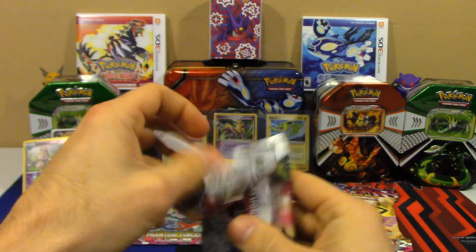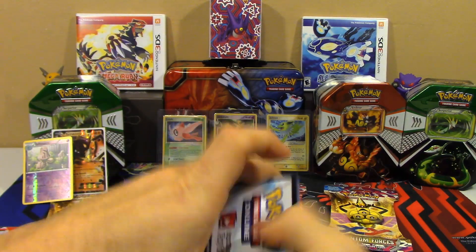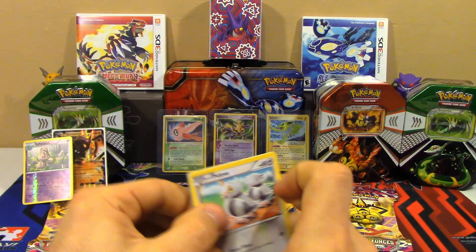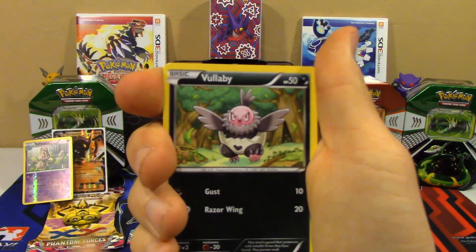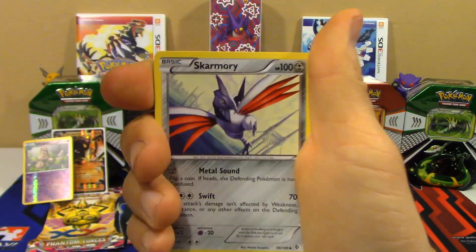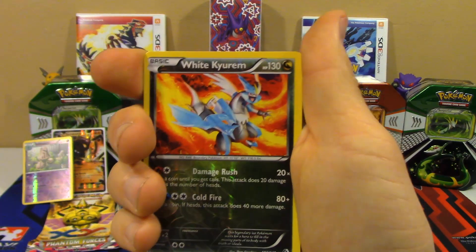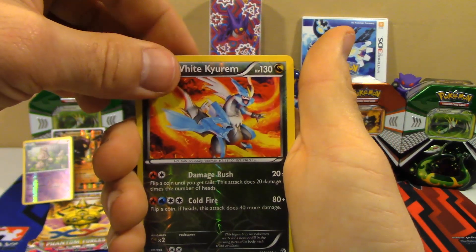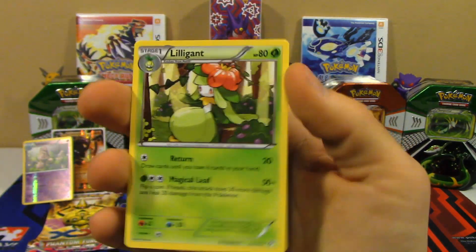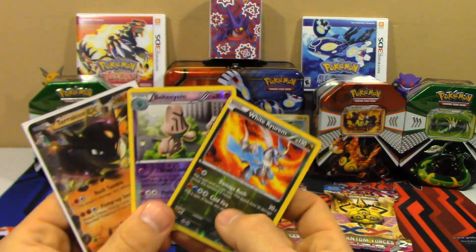Last pack — let's take a look at the Boundaries Crossed pack. We got Pidove, Vullaby, Spoink, Mincinno, Rattata, Krokorok, Skarmory, Delcatty, a Reverse Holo White Kyurem — very, very nice, that is a rare — and a Lilligant non-holo rare. So we got two points here and three points in this pack. Really cool.